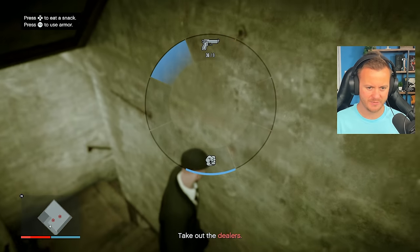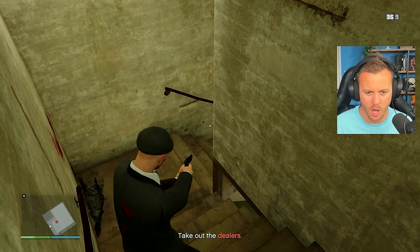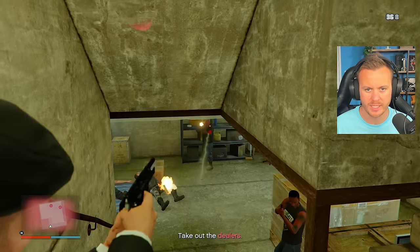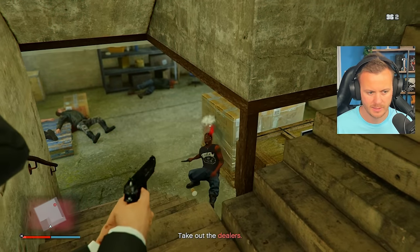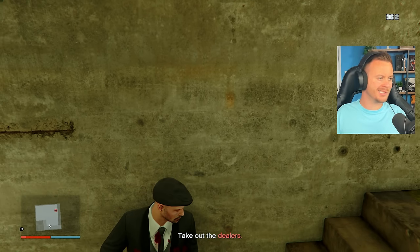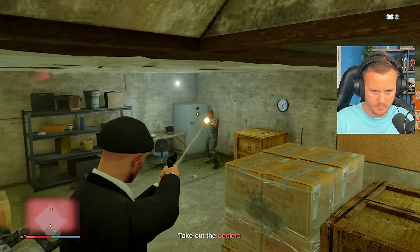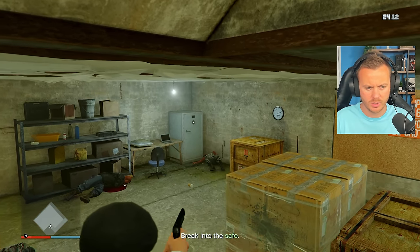Let's hide. Do we have snacks? Of course we don't — we have nothing. Alright, we've got our health halfway again. I feel like just running and gunning is the best way to do this. Let's run back up because there's one more guy there. Oh, you had a good gun too — you could have got me there.